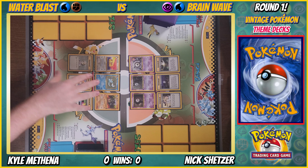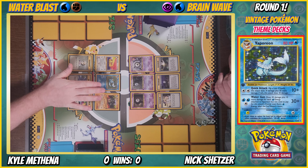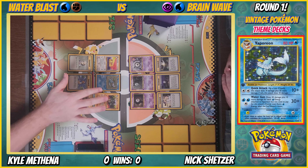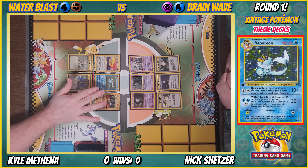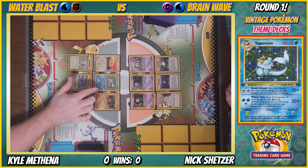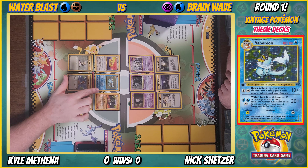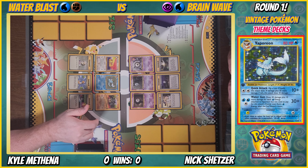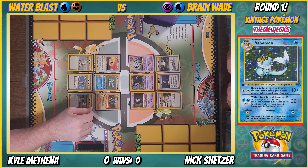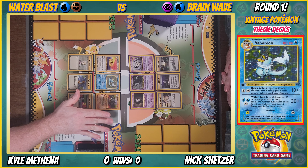We usually start with the gist of what the deck's trying to do. My ace card is Vaporeon. This deck is fighting and water. Vaporeon is a Stage 1, 80 HP, evolves from Eevee. First attack is two colorless for Quick Attack — flip a coin, if heads does 10 plus 20 more damage, tails just does 10. Water Gun does 30 plus 10 for each extra energy, capping at 50 with five energies.